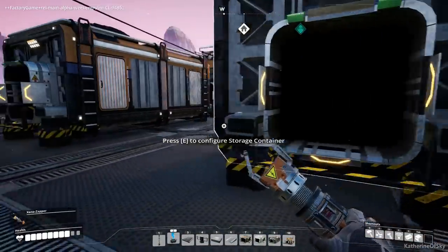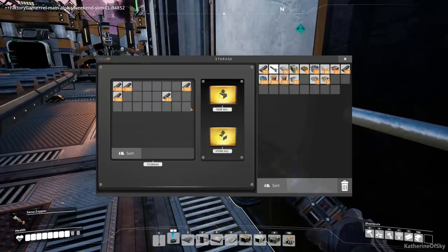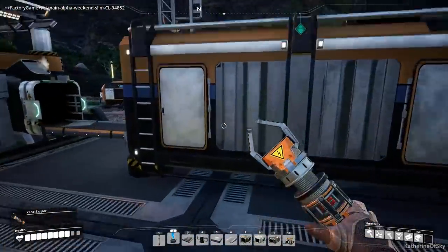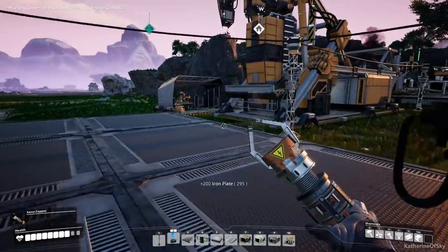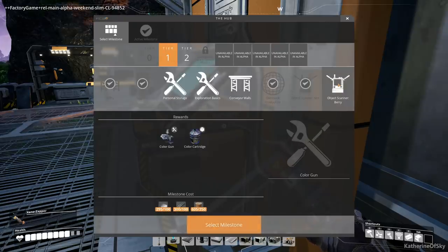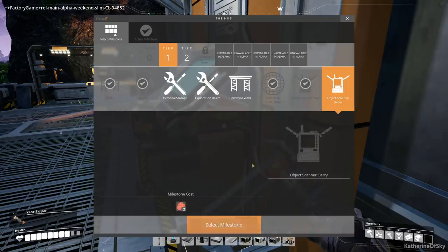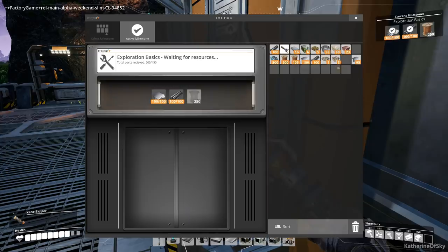We need an assembler - yes, to build the space elevator we need assemblers! We need to assemble a few extra brains. I have close to enough materials for this thing. I have the concrete - let's see, space elevator. Did we already get it? Do we have the assembler? That was one of the things I just flopped down.